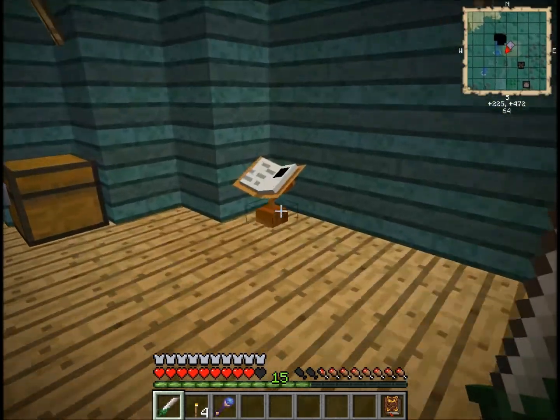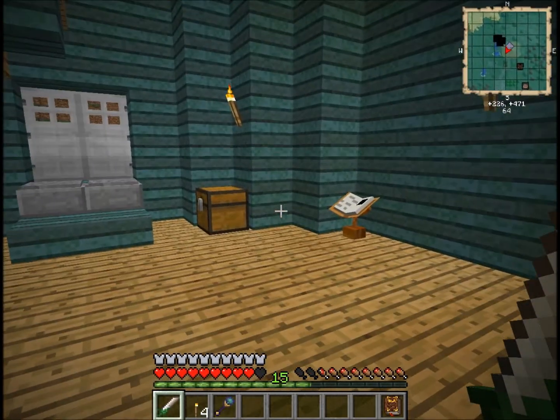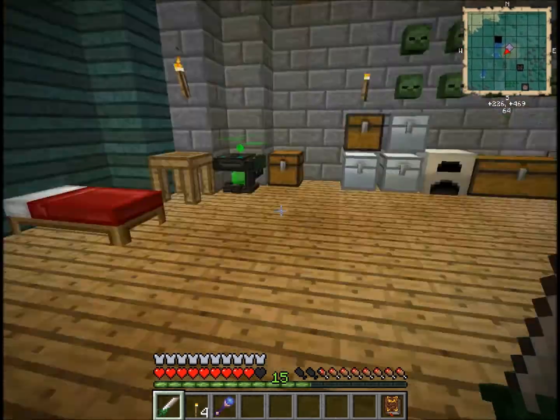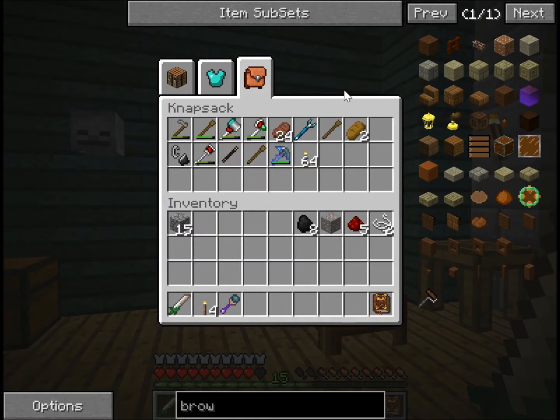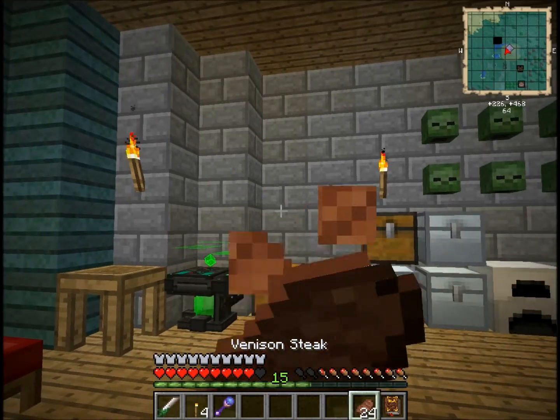We've been to the Twilight Forest using the Twilight Forest mod, and then used a Mystcraft thing to get back, because we had a random portal spawn — which is weird and apparently shouldn't happen. I picked up some venison while I was there, which is very Twilight Forest-y.